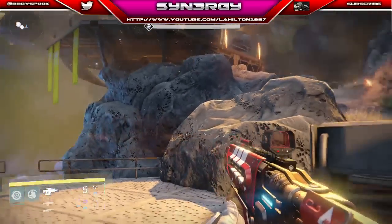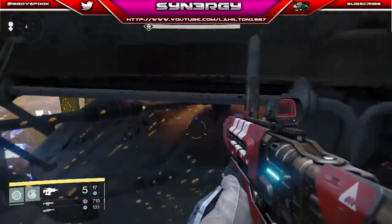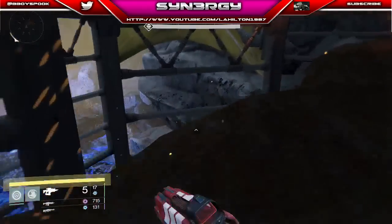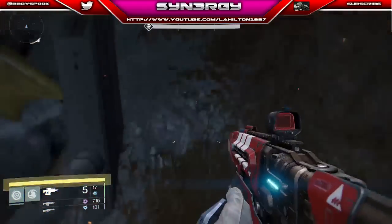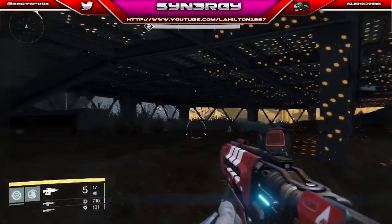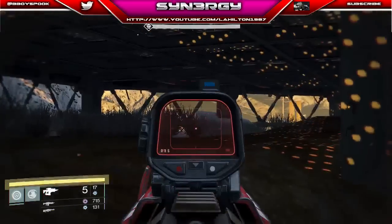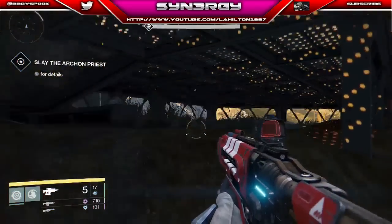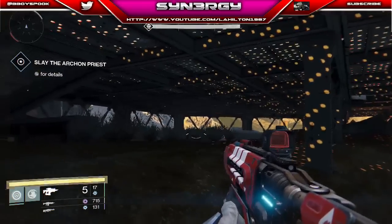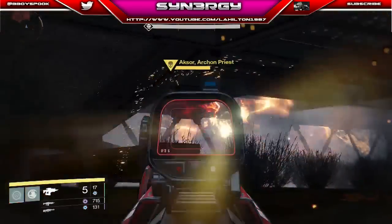Jump straight up here — you can see just under here there's perfect cover. Duck down, crawl across, and come into this little area. Don't stand on top because you're going to take a lot of hits. This acts like a dugout giving you a lot of cover. The good thing about the Archon Priest here is he's not going to teleport far — when he does teleport he ends up in basically the same place, so you can aim at one specific spot.